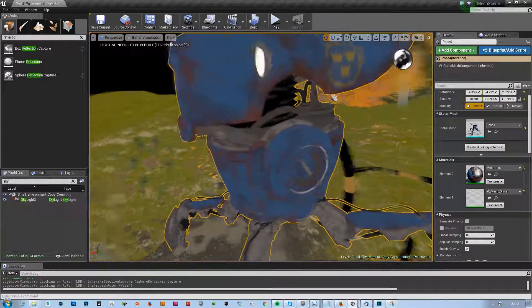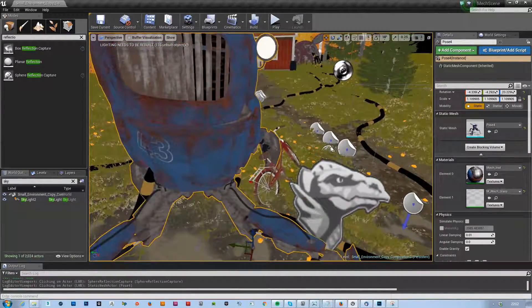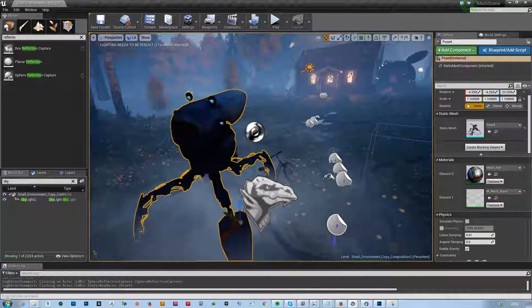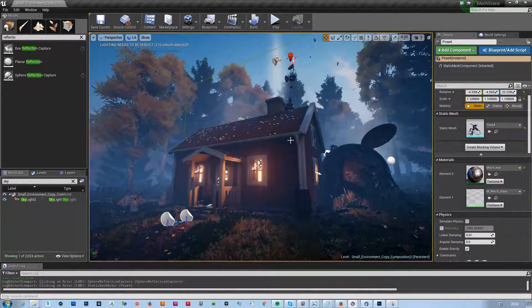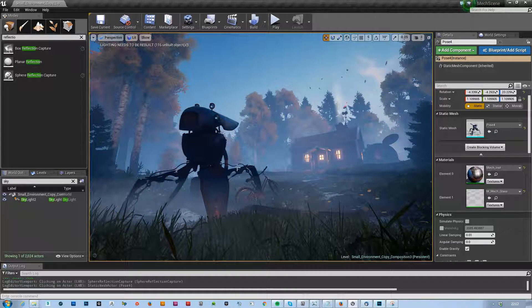One important thing — if we go into the base color, I would brighten it slightly. However, since this is a nice scene and we can fake whatever we want, we can actually do all the stupid stuff that you normally wouldn't do for a game.